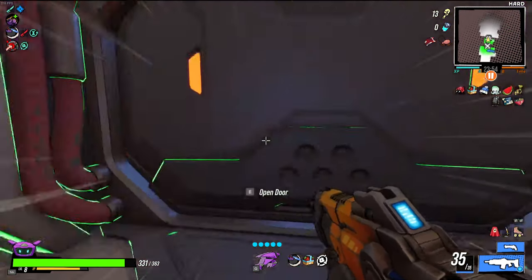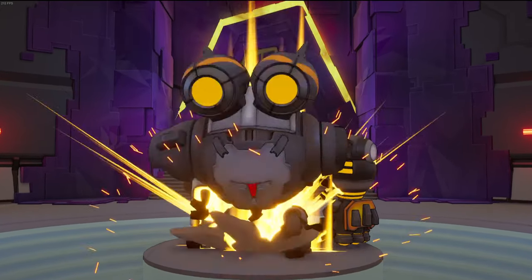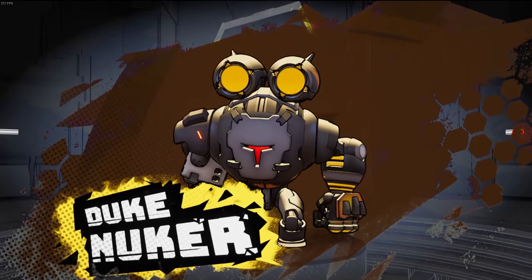After you make it to the end of the fusion core, you'll have a fight with Duke Nuker. Once you defeat them, the yellow crystal will be yours.